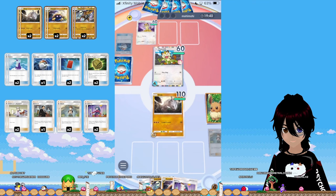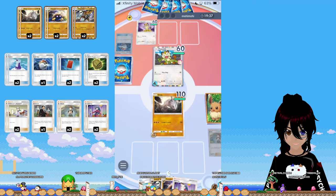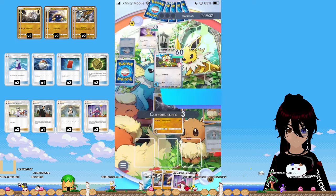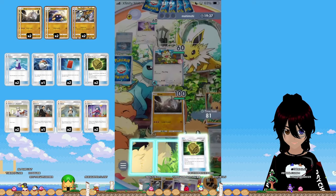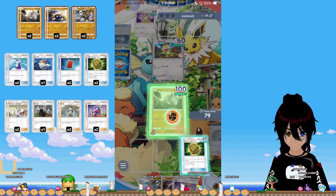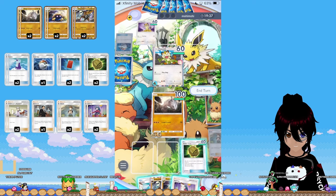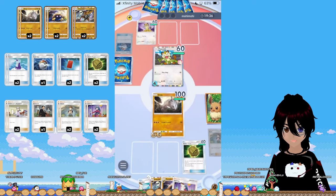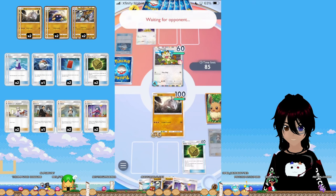Double Meowth — we're playing Double Meowth. This guy's trying to draw his entire deck. Which is funny, because if he gets stuck on Double Meowth, Onix one-shots Double Meowth. Essentially, if he doesn't evolve into Persian or get a Meowth out with more than 70 HP, Onix can one-shot it.